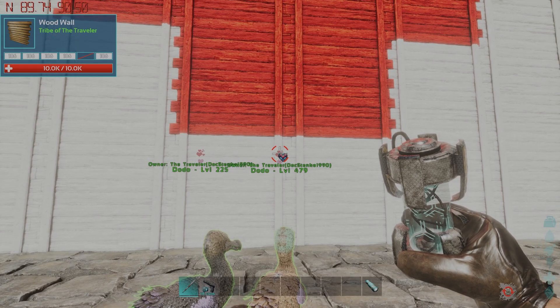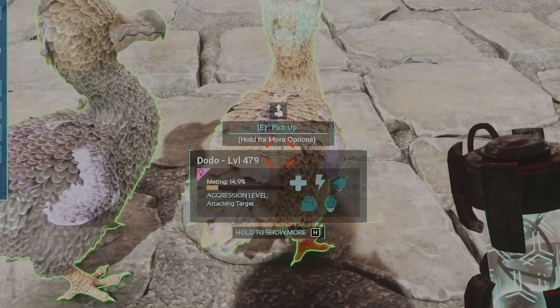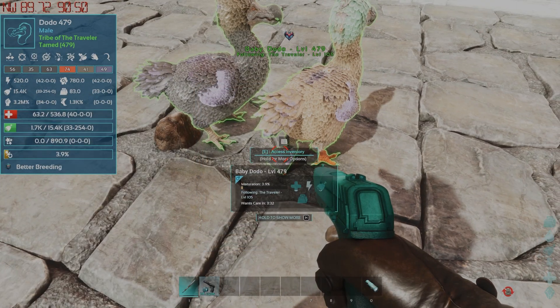This also works with mutations. Here we have the male without mutations and the female with a maxed out food mutation. When they have their baby, not only will their baby have all the better stats, but the mutations are guaranteed to be passed down as well.